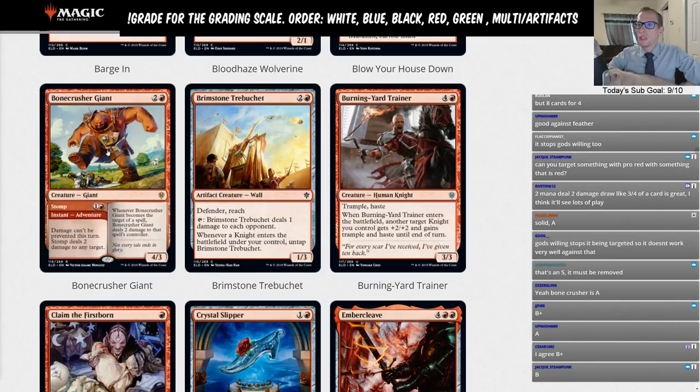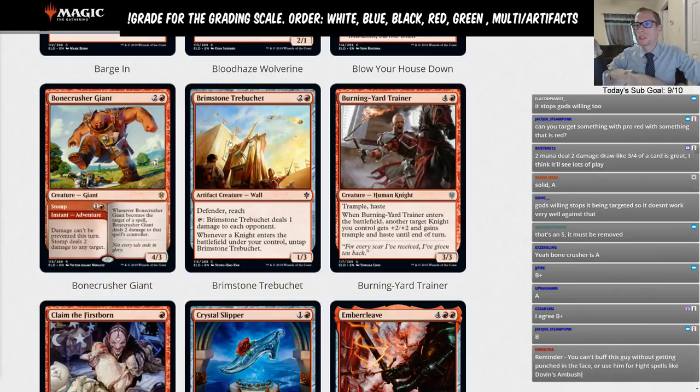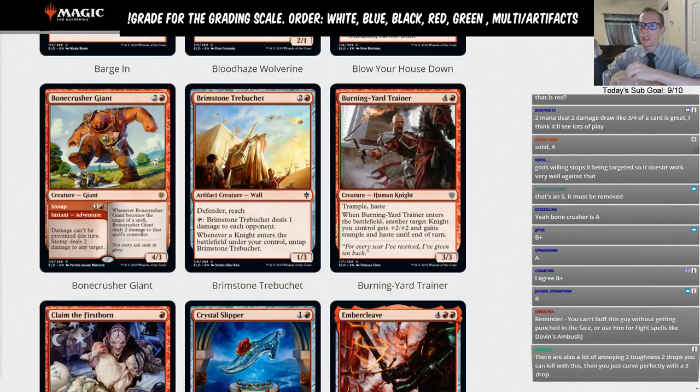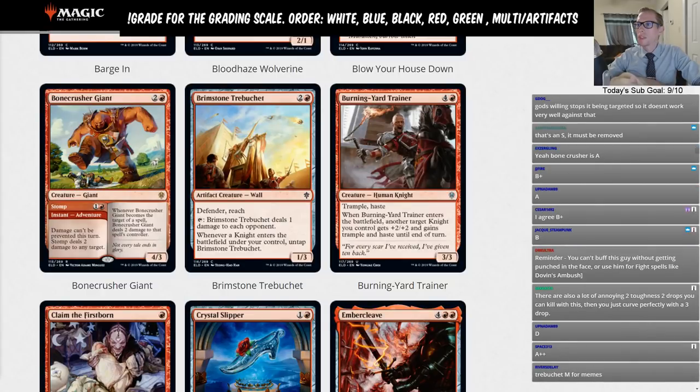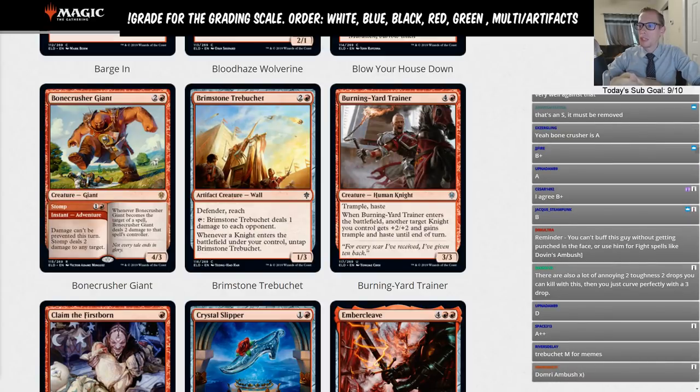Brimstone Trebuchet is two-and-a-red for a 1/3 defender with reach. You can tap it to deal one damage to each opponent, and whenever a knight enters the battlefield under your control you may untap it. Good card for limited, bad for constructed — limited rating. Burning Yard Trainer is a five-mana 3/3 with trample and haste; when it enters the battlefield another target knight you control gains +2/+2 plus trample and haste until end of turn. Also a limited card.